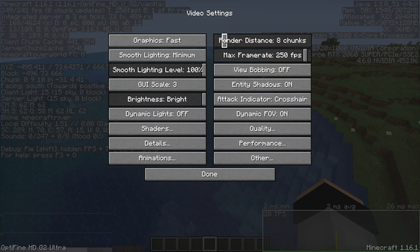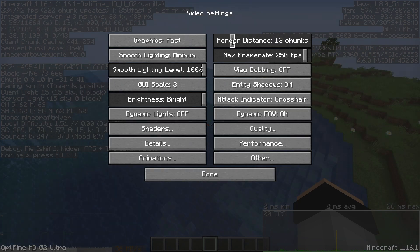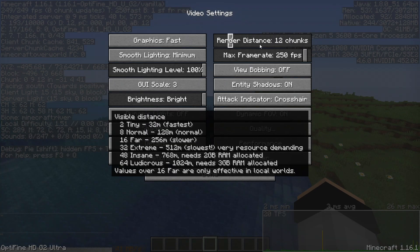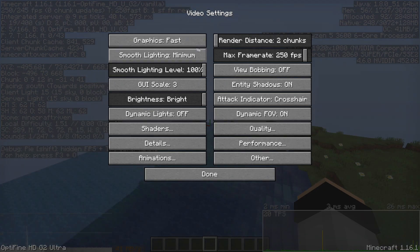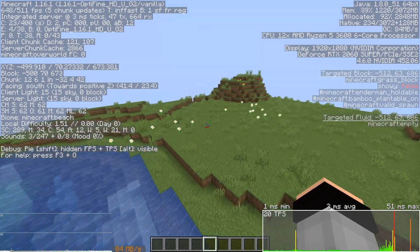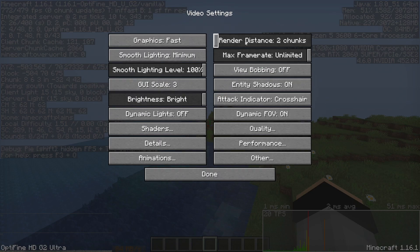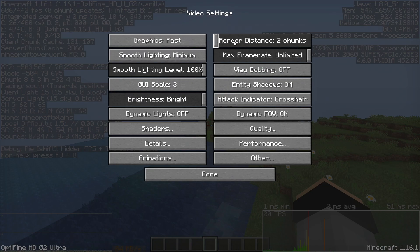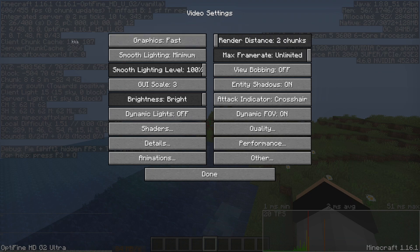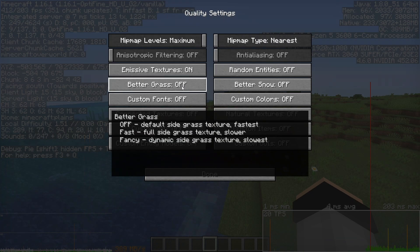Render distance is a big one. I normally use 8 chunks, sometimes 12. The tooltip shows that tiny (2 chunks) is the fastest. If I set it to 2, I can get easily 700 to even 800 FPS. So if you have a really bad system, I recommend turning render distance all the way down.